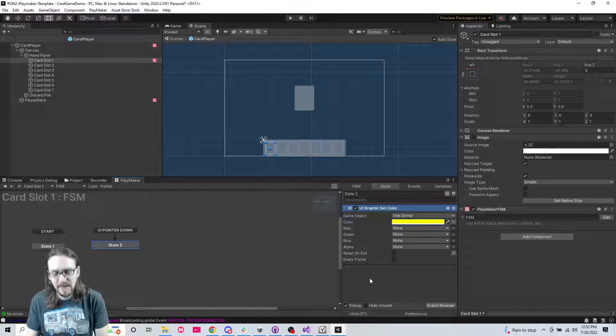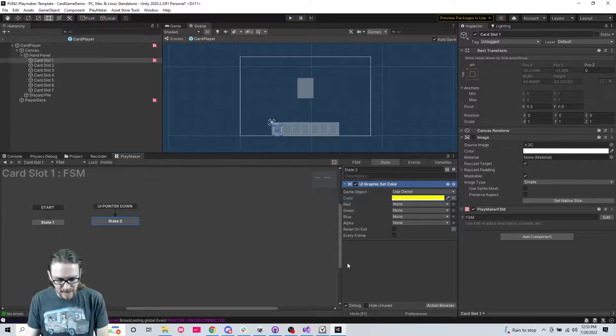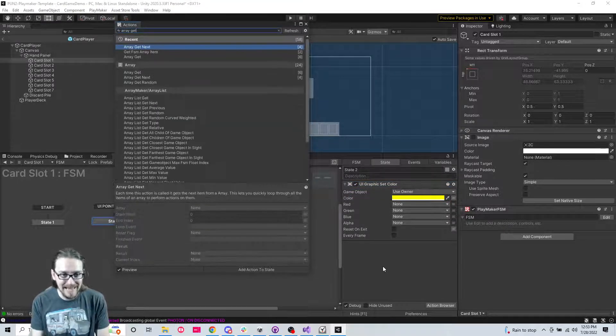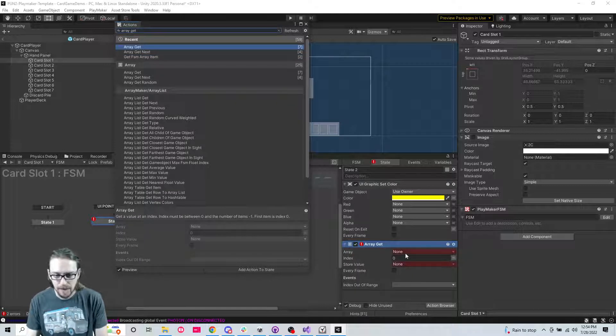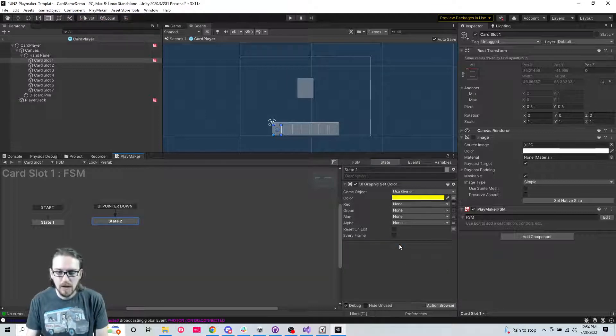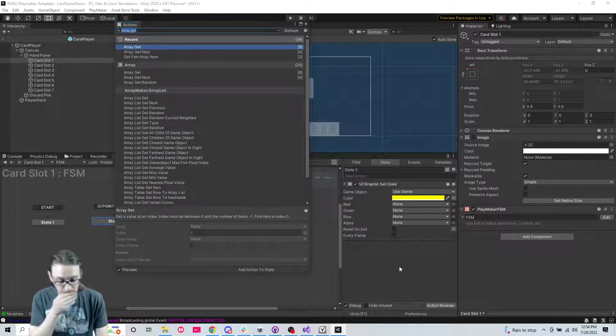On pointer down on this card slot one, I want to... actually we can't array that. So we're going to send an event - but we need to set event string data.